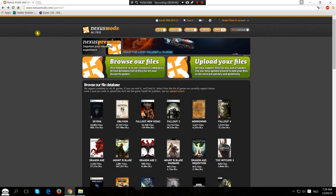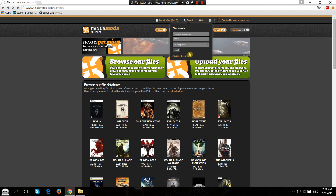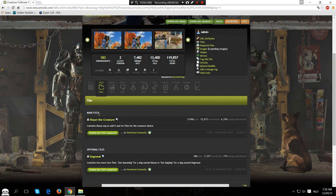First, head over to nexusmods.com. In the search bar, search for Creature Follower ESP and hit the search button. Open the mod page and head over to Download Manual. We're going to download the main files manually — we're not going to bother with the optional files right now. But if you want to add other creatures that are not within the base pack, make sure to download that one as well.